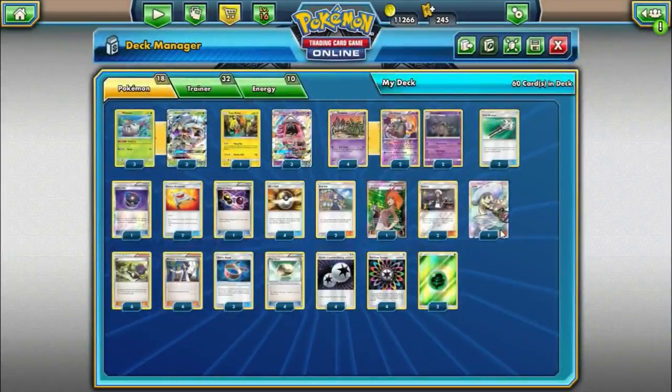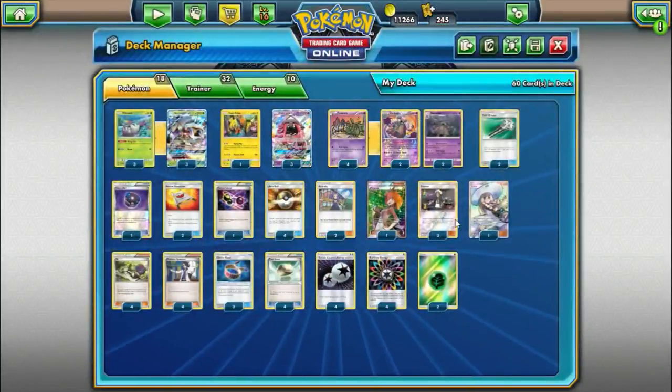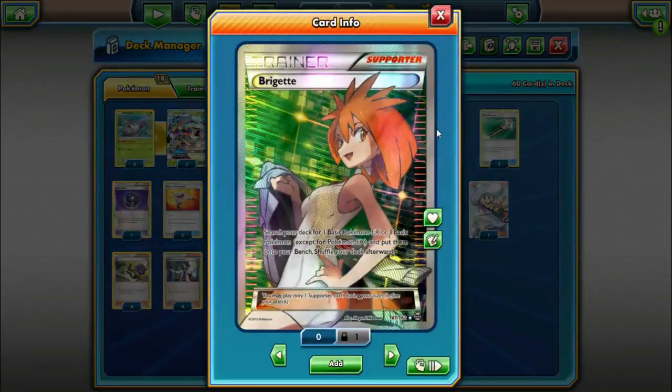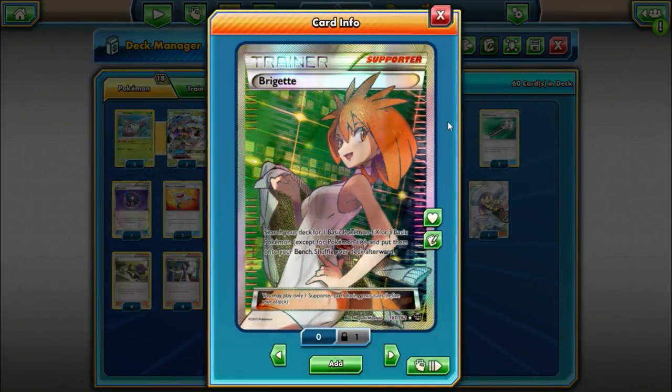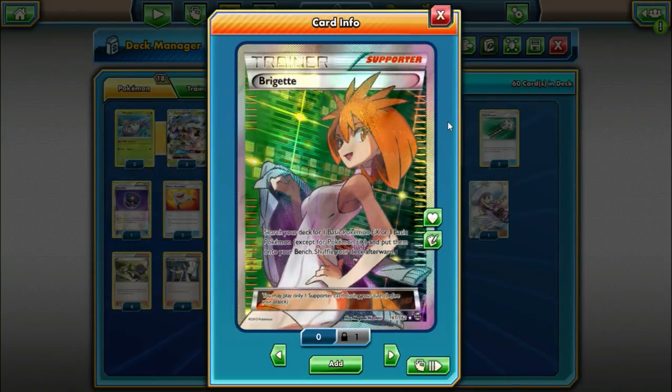We're also playing one Lillie — draw until you have six cards in your hand, but if it's your first turn you get to draw until you have eight cards. So if you open up with a couple of basic Pokémon and don't really need Brigette that badly on the first turn, this can be a good first turn option. And it's also just a decent form of draw power in the late game. Speaking of Brigette, we are still playing one copy — search your deck for one basic EX or three basic non-EXs and put them onto your bench. This is going to be our go-to first turn supporter in most cases.